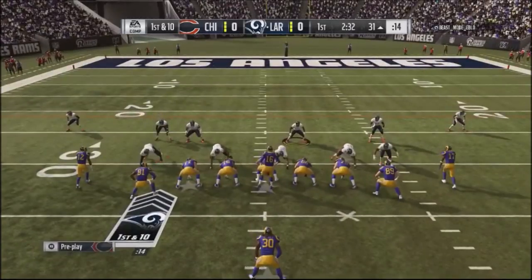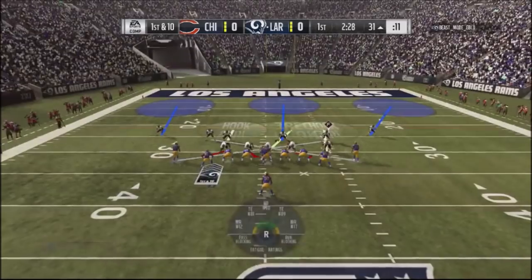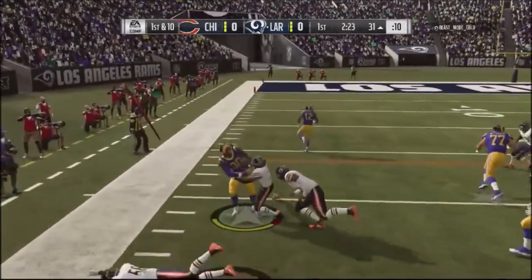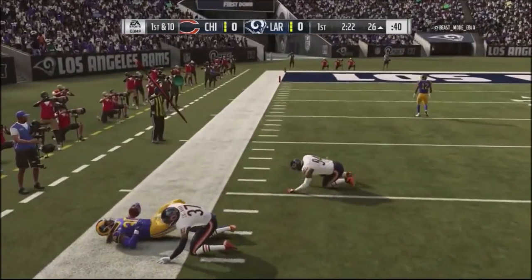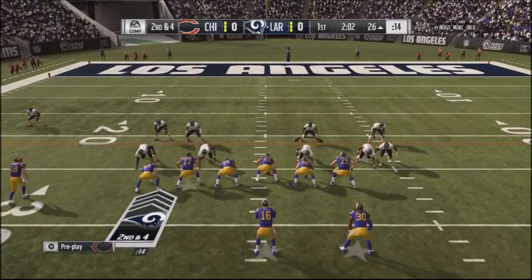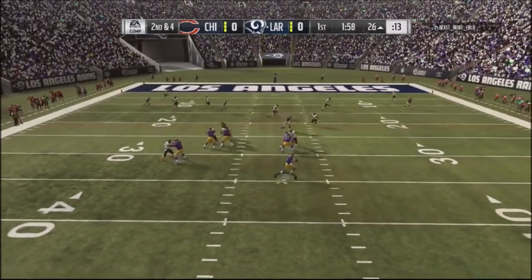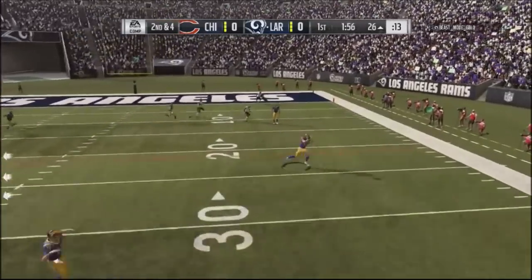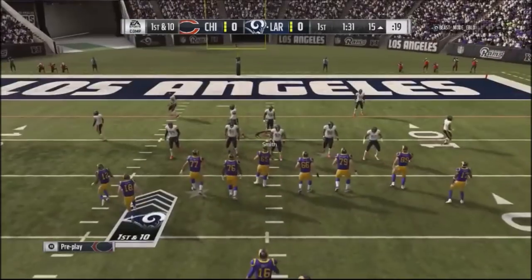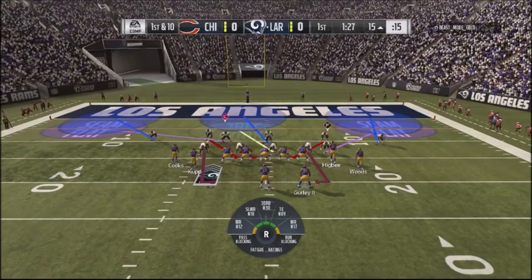First and 10, he goes into a strong close formation — I-Form single back close — and takes a little pitch to the outside. Second and four, I'm cross-manning again just to give him a different look. He takes away the high route, drops it down to the low route, and picks up another first down. This guy is just shredding my defense right now.